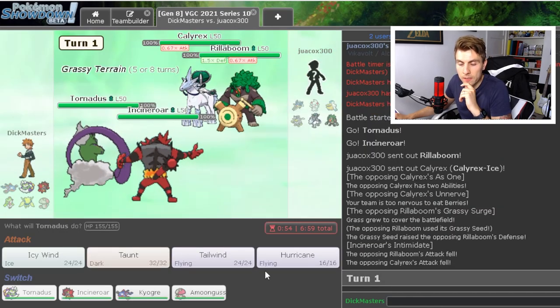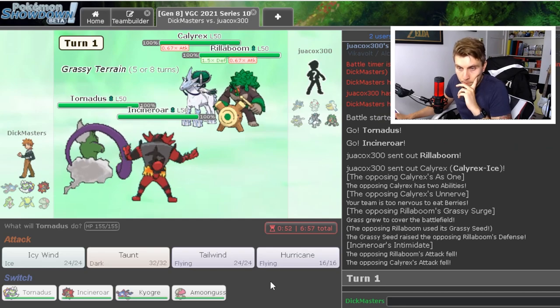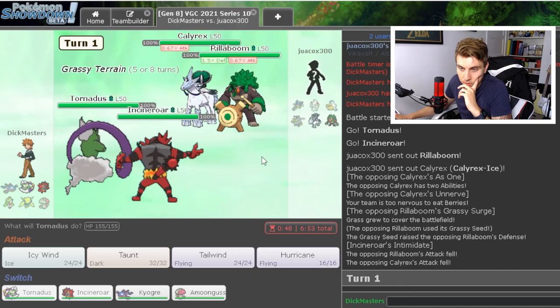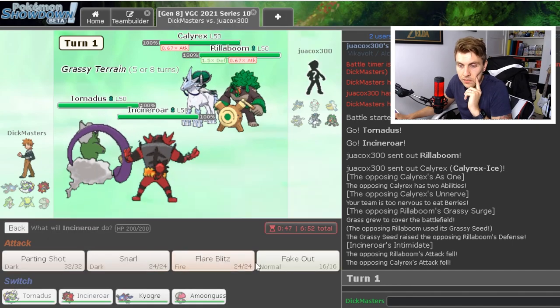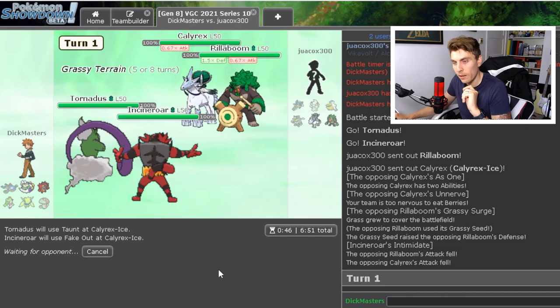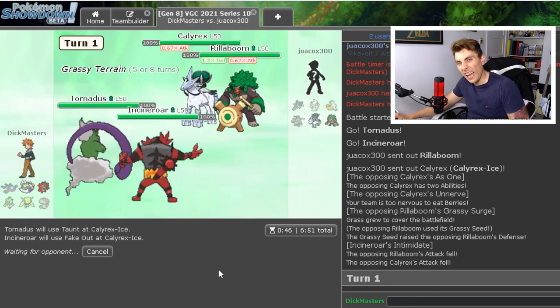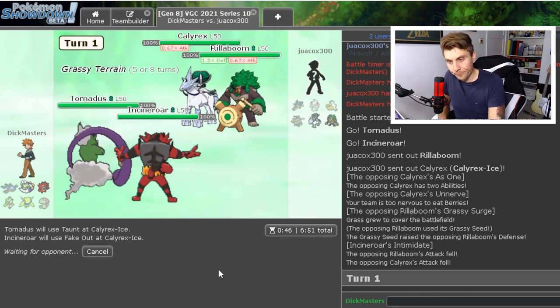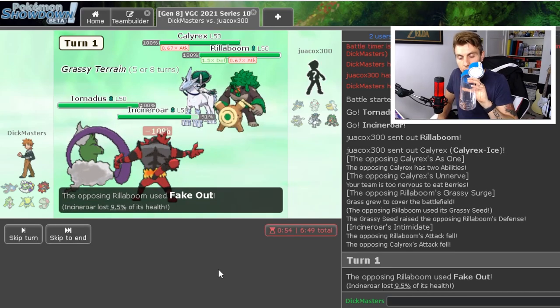Calyrex — we can't get the Taunt off because they're going to Fake Out. We could trade Fake Outs and go for a Taunt. I think they're primarily going to go for Trick Room here given the Pokémon they've got in the back.